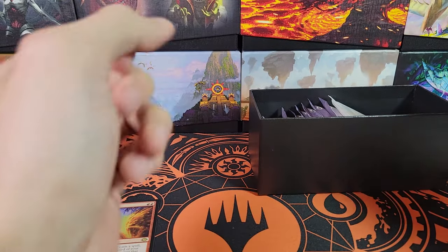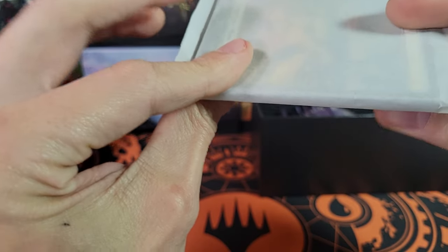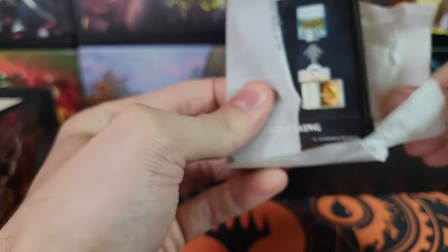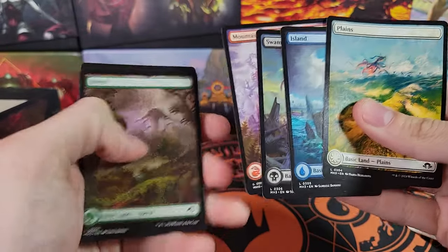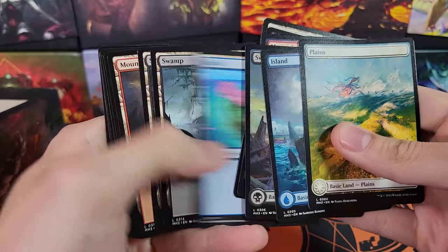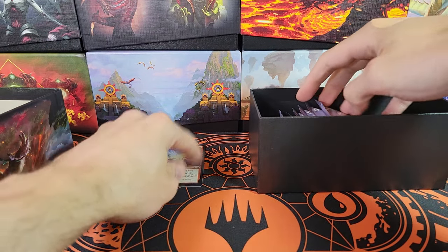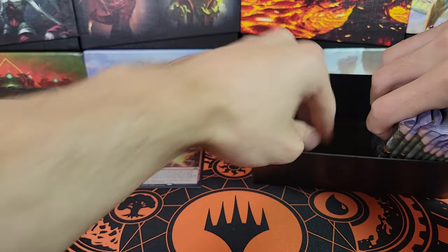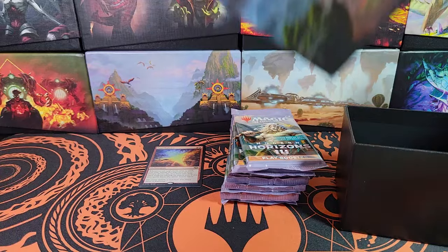Here's a look at all of the foil lands in the set — so when we open our collector boosters, we can just go right past the basic lands. These are just non-foil versions of all the same lands. Oh, the full art lands all have an Eldrazi — very cool. The Eldrazi are really what you're looking for in this set. I mean, obviously fetch lands too, but fetch lands aren't super high value. They have good value, but they're not incredible. What you're really looking for is the Eldrazi.